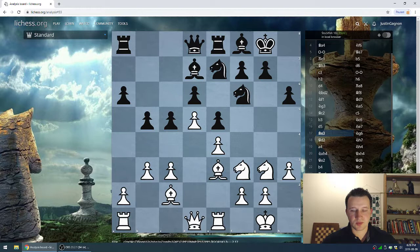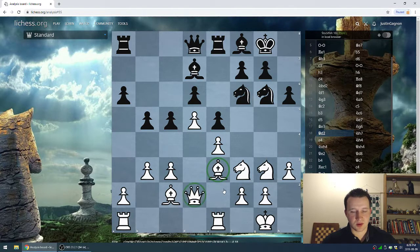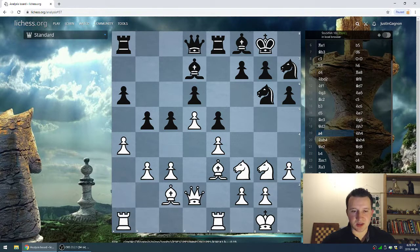Bishop e3 — a developing move by Deep Blue. The knight might get some life on g6. Knight g6. Queen d2 — looks like possibly a bishop sacrifice on h6, pawn takes, queen takes, but I don't think it's really there. The knight may want to hop to g5. a4 by Deep Blue, trying to soften up the queenside. Knight h4 — Kasparov is feeling maybe a little bit cramped and he wants to trade some pieces off the board, so this makes perfect sense.